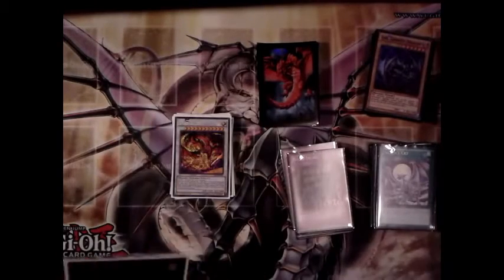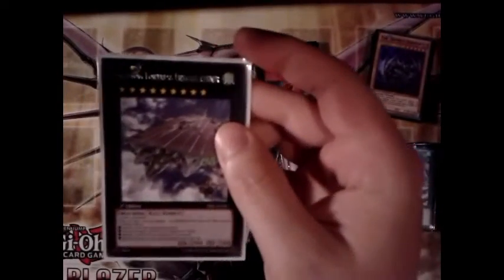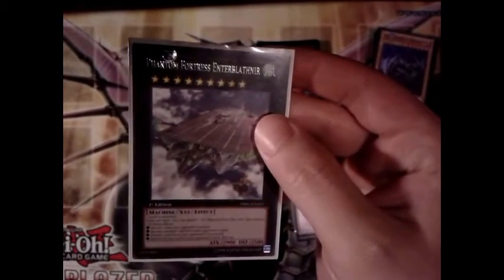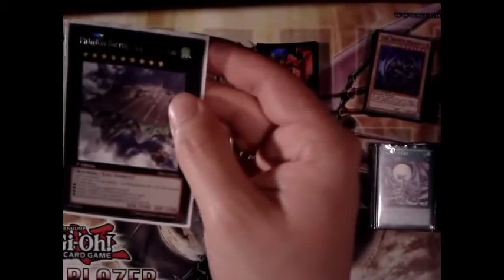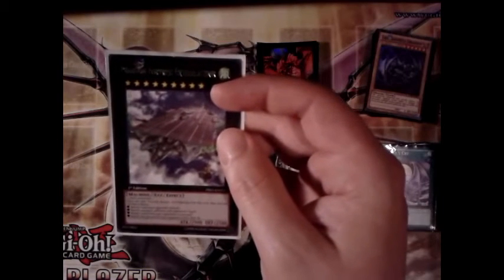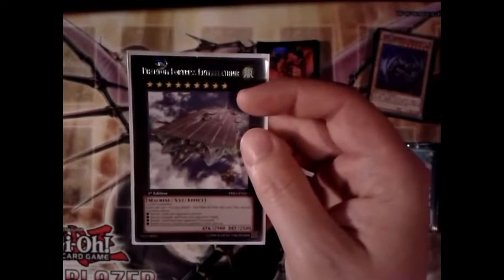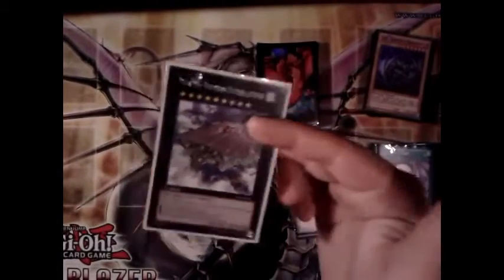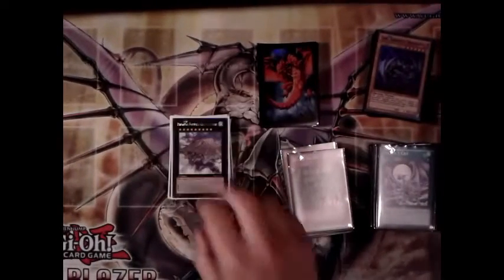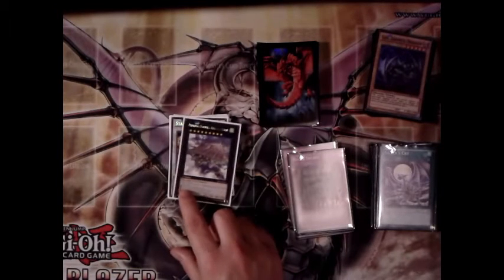Now for the XYZ monsters. First is Phantom Fortress Enterblathnir — two level nines. You can choose one of four effects: banish one card your opponent controls, banish one random card from their hand, banish one card from their graveyard, or banish the top card of their deck face-up. It's good to get out in a tight situation because it doesn't target or destroy, so it gets through most protection. Downside: it's a machine, so it won't be protected by Azure-Eyes.